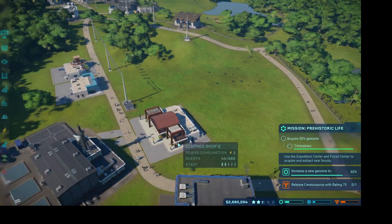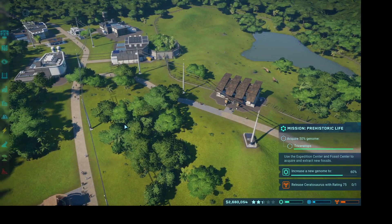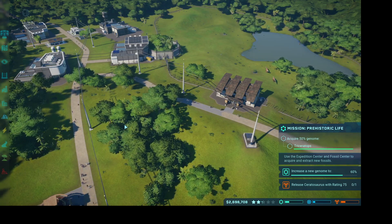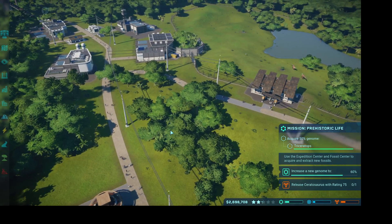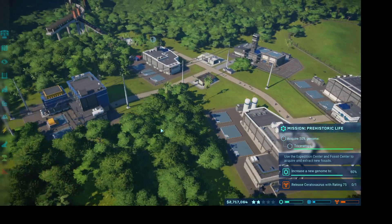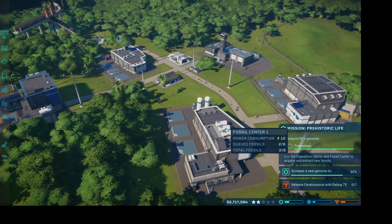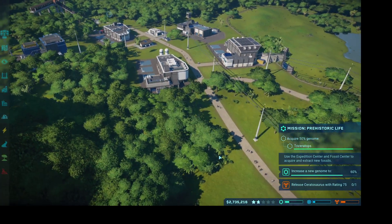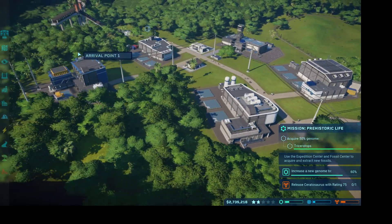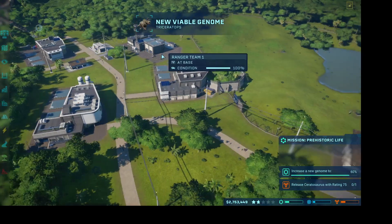I'm still trying to do your first mission, lady. Let me live. That's kind of a steep incline. Also, when I go to build my monorail again, I'm going to move the power station up and the fossil center is probably going to move down to right around here, because that's how I did it last time. So I might have to move the restroom or the emergency center back.